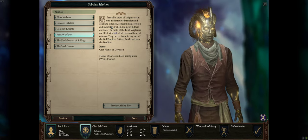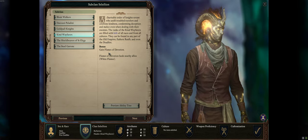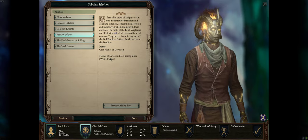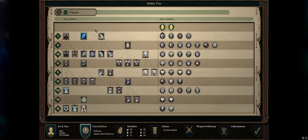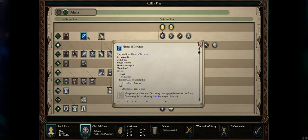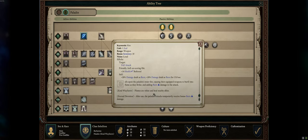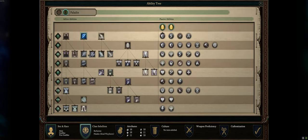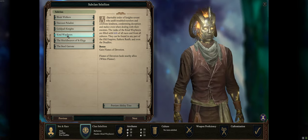Personally I'll go with Kind Wayfarers. Their upgraded Flames of Devotion heals nearby allies when used — quite a lot of healing whenever I do damage. That's a really, really good perk, and I want to play as a nice guy so that fits perfectly. I'm also going to take Sworn Enemy here.